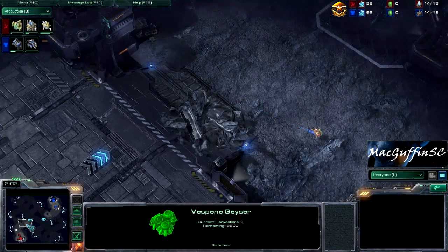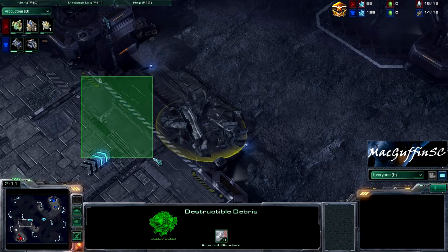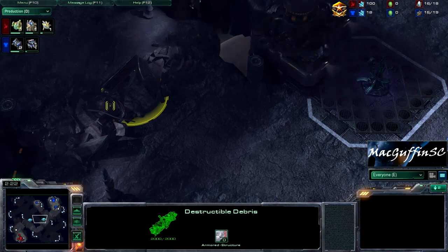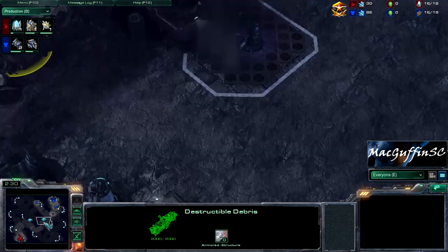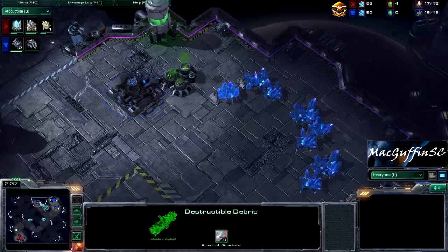I actually quite like the use of rocks in this map — they're not in weird places. For example, early game they're easy to defend. You can knock this down from below if you want to attack and deal with that choke. And of course you have the middle rocks which allow you to take those out, and then it's easier to reach your opponent's base if you have to go the long way. So this map really doesn't allow for a lot of early aggression in most cases.